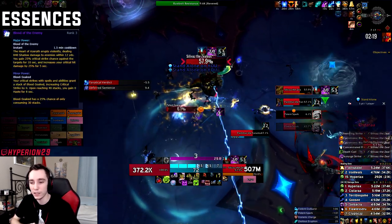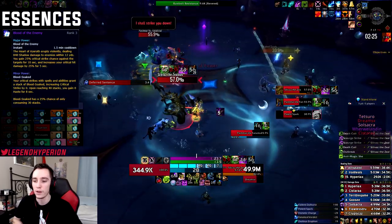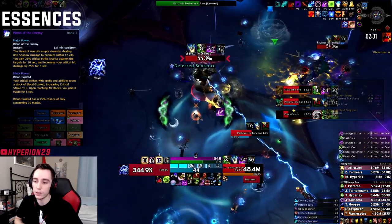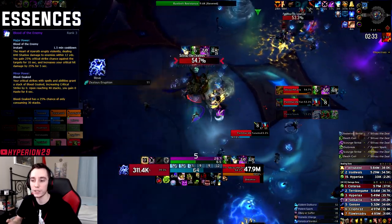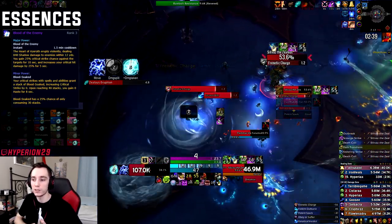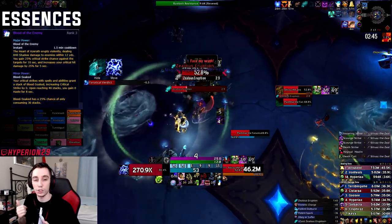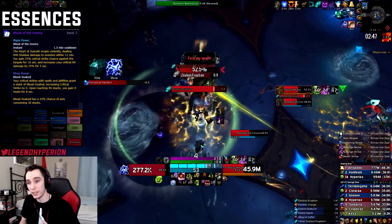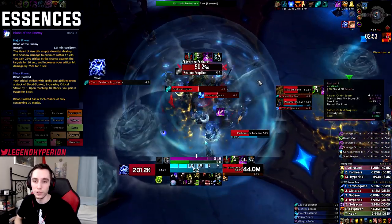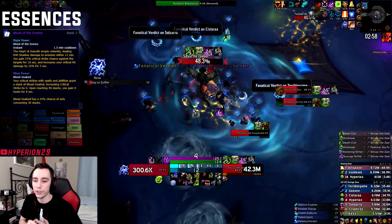The second option you can also use on Single Target until you get Condensed Life Force Rank 3 would be Blood of the Enemy. This is also a trait that will come up in Mythic Plus quite a lot. On Single Target, you essentially just press it the Global Cooldown before Apocalypse with every single set of cooldowns. On AoE and in Mythic Plus, you pop your Unholy Frenzy, go in, drop your DnD, then Blood of the Enemy, then Apocalypse. You want to have your DnD down on the ground when you use Blood of the Enemy because the increased crit damage bonus is only for a very short period of time.